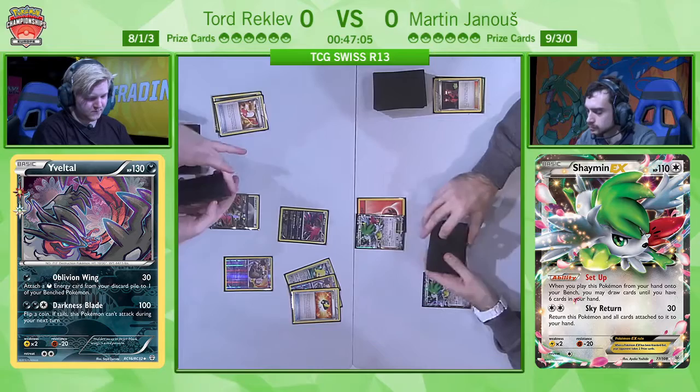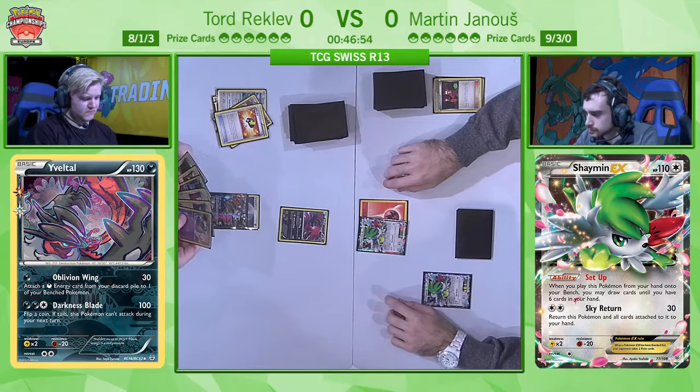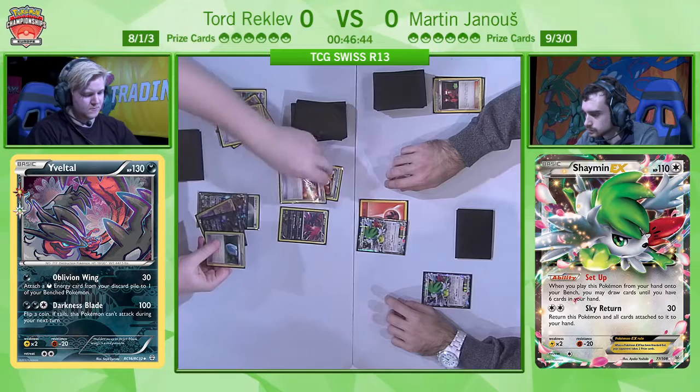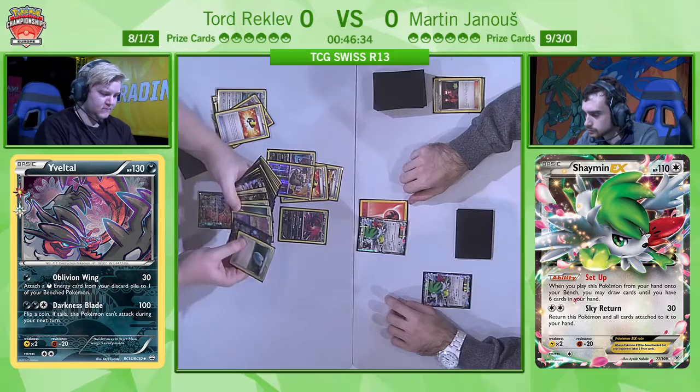That's also one of the reasons why Martin advanced to day two — he has nine wins, even one more than Tord, with no draws at all. So he's either going for the win or going to lose. This is Martin's approach, and it's a very interesting deck and strategy to get those victories.